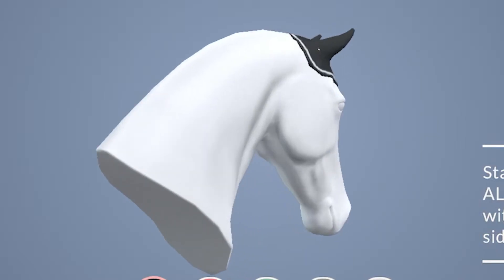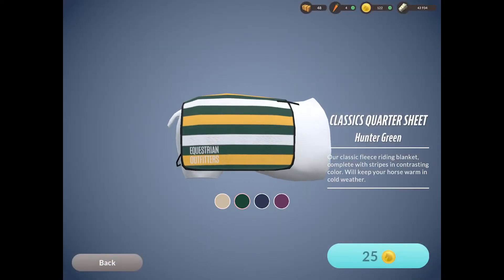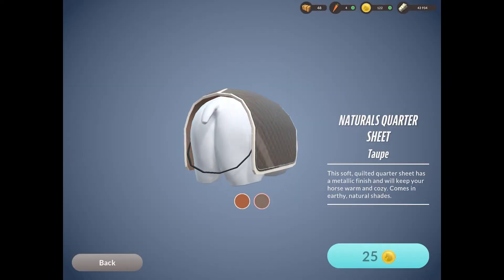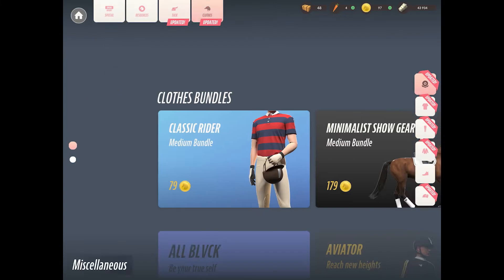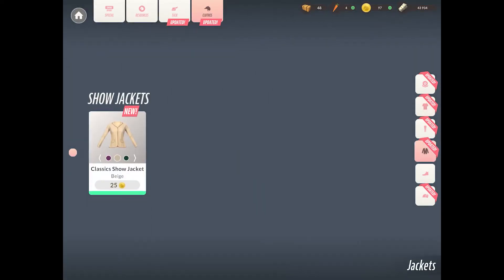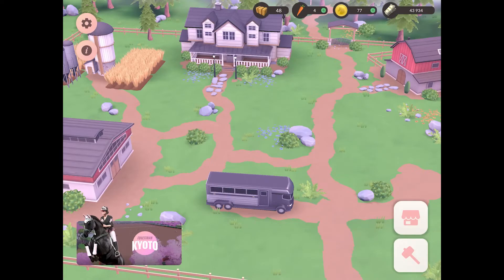I want a fly net for sure because I usually don't wear them, so it's good to have one. I might go for one of these colorful blankets — I really like this one, so I'll take that. For the rider, I think I'll get some gloves because I don't really have any — my rider has basically been riding without gloves this whole time, so it's probably good to have some.